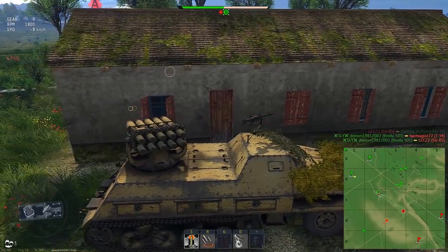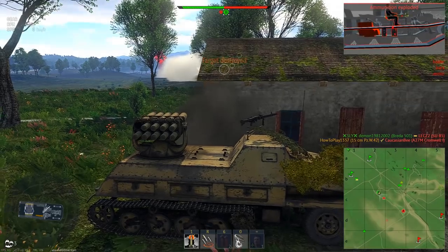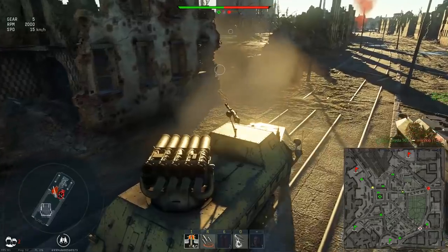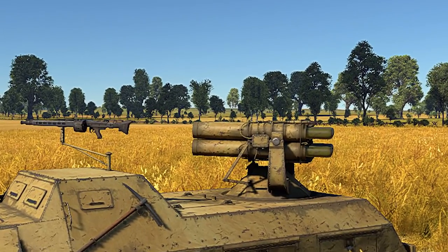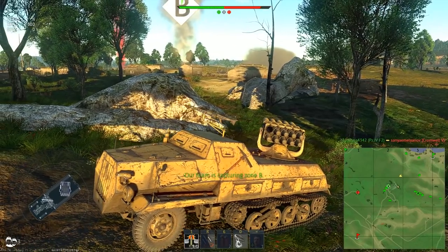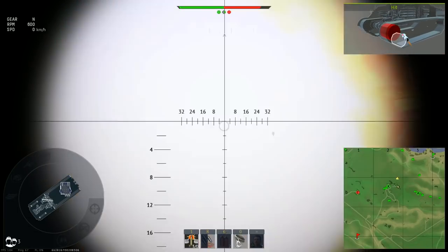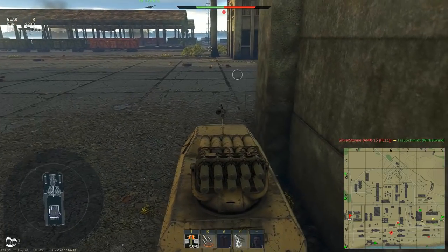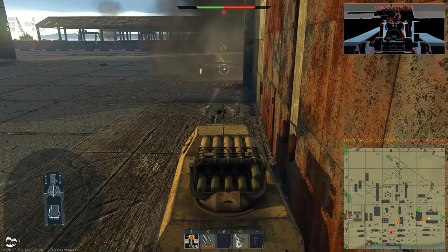Any map with wide open spaces and little cover will put this tank destroyer at a disadvantage, and you will need to find a way to get as close as possible to be effective. But even if you got the distance right or the opponent is right next to you, it doesn't mean your accuracy problems are solved. When you point your crosshairs at an opponent, you are looking through the top of the rocket launcher and not the projectile. Rockets on your right will fly slightly to the right, and since the launcher has two rows of projectiles, half of them will aim slightly higher and another half lower — making it much harder to hit your target.